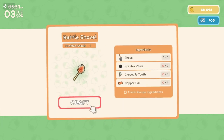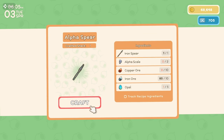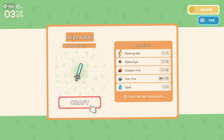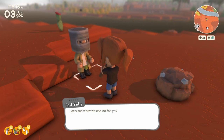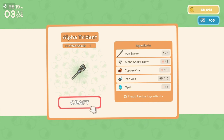I'd love a battle shovel — that needs spinifex resin, crocodile tooth, and a copper bar. I might do that. Bumbo bone arrow, alpha hammer — I don't like the hammer. I just sold my flaming bat. I've never seen the alpha trident before — let me see what that takes. Alpha shark tooth — yeah, I don't have that.